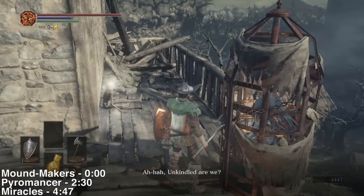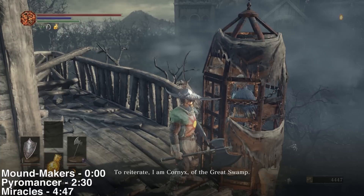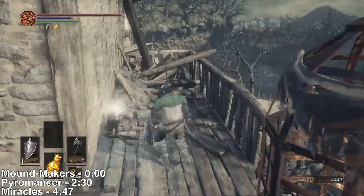Now we're going to talk to the Pyromancer. He'll mention the Ash Lord of Pyromancy, and then he's going to teleport back to the Firelink Shrine.